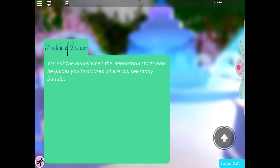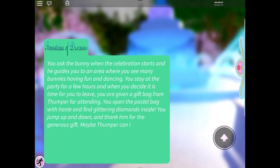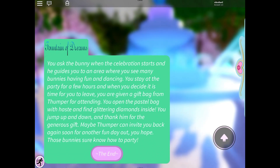You ask the bunny when the celebration starts, and he guides you to an area where many bunnies are having fun and dancing. You stay at the party for a few hours, and when you decide it's time to leave, you're given a gift bag from Thumper for attending. You open the pastel bag and find glittering diamonds inside. You jump up and down and thank him for the generous gift, hoping Thumper can invite you back soon. The bunnies sure know how to party!